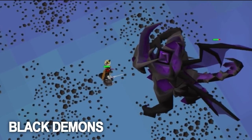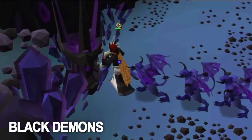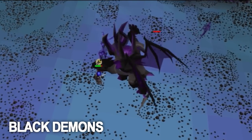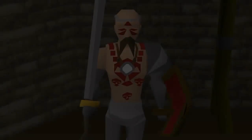Another thing that can be killed on a black demon task is Skotizo. If you have some totems stocked up in your bank and you get a black demons task, you can go kill Skotizo with the slayer helmet to kill him faster and get XP for your kill.